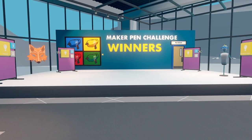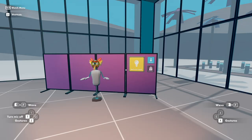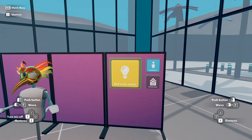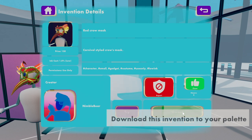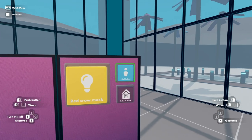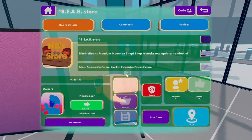We also have winners from the Maker Pen Challenge on display in the back. You can pull up the Invention on your watch menu by clicking the button here, and purchase it by pressing this button. There are also buttons to pull up the Inventors' profile, and you can check out more of their work by visiting their Premium Invention store by pressing this button.